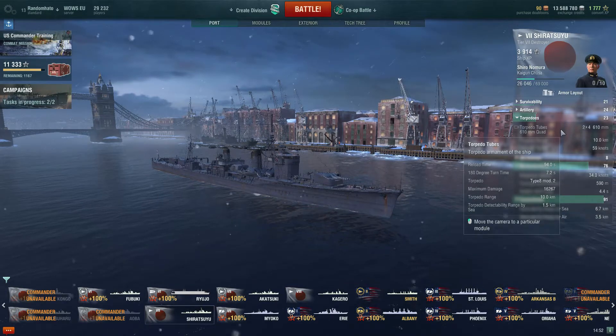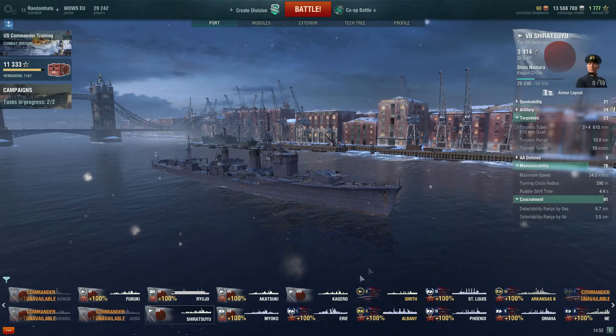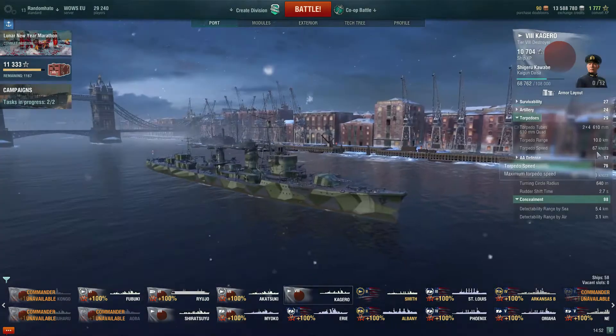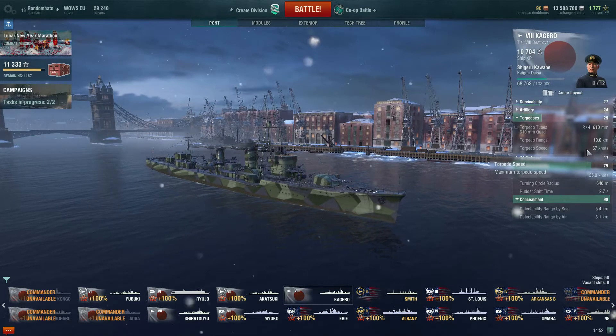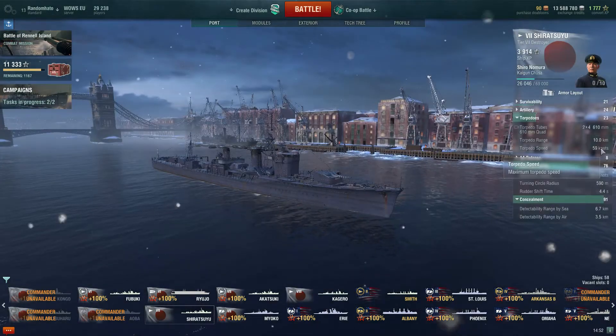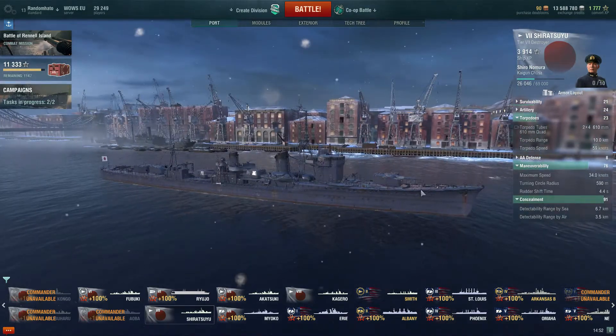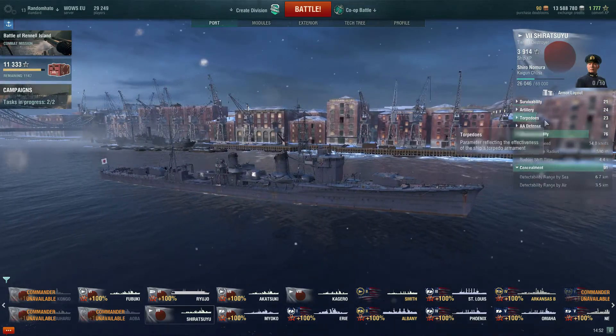If you compare them to like the Kagero torps, which I believe are a bit quicker — 67 knots — and these are 59. So they're not the slowest, but they're definitely not the quickest.